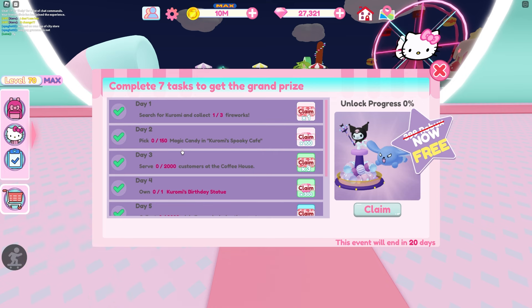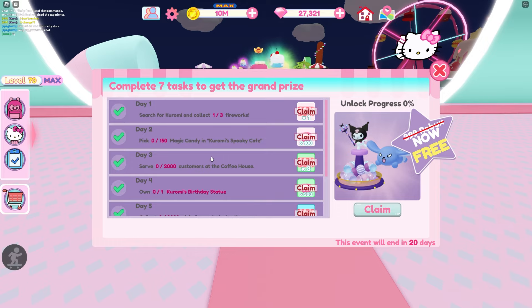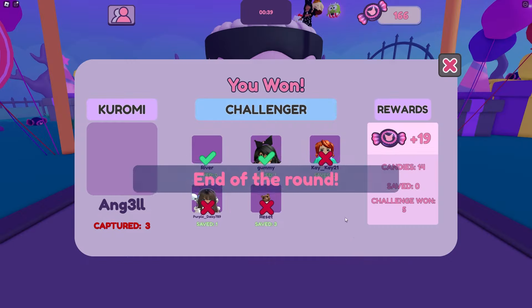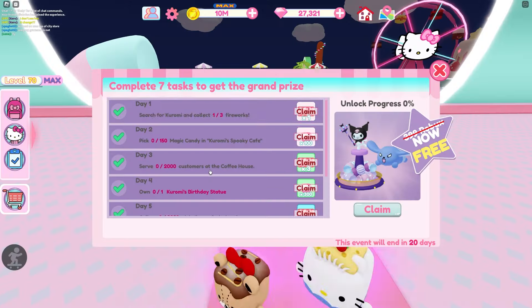For day two you have to go and get magic candy in Kuromi Spooky Cafe. That is the candy currency and you just have to fill up your bag and save it to 150, and you'll get day two checked off.